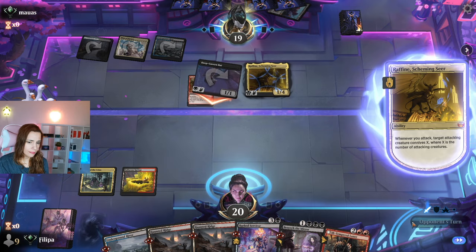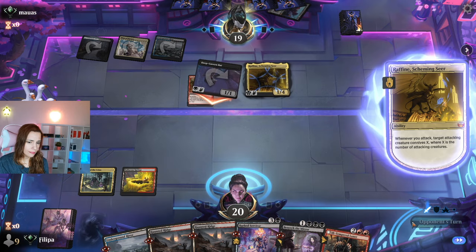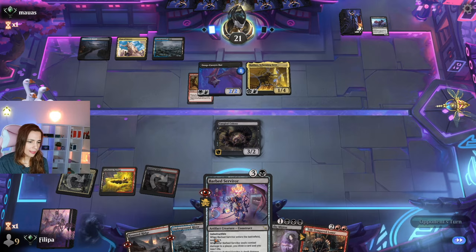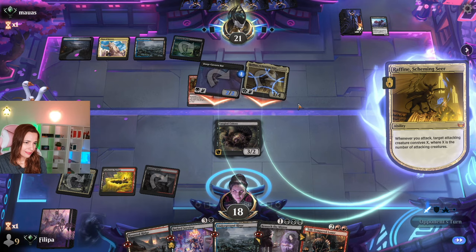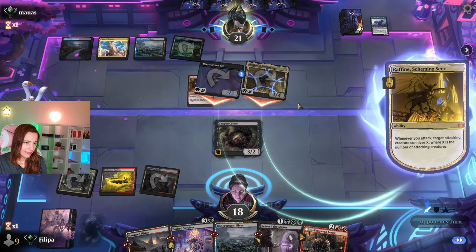I don't think they expect it because they don't know what this deck can do. I'll play a Tangled Colony to keep them distracted. Next turn I do the Servitor, then I go for Basish with the land. I just need to survive a couple of turns, and for them not to have a counterspell — that would be great.